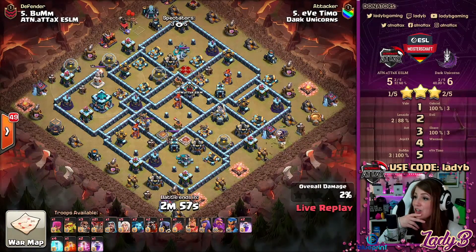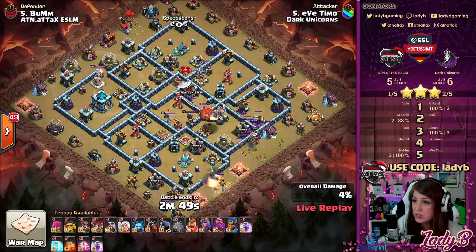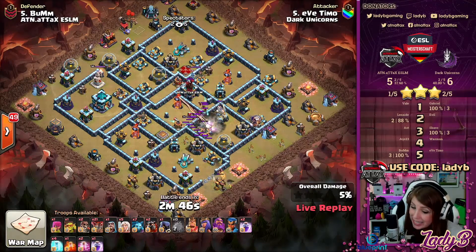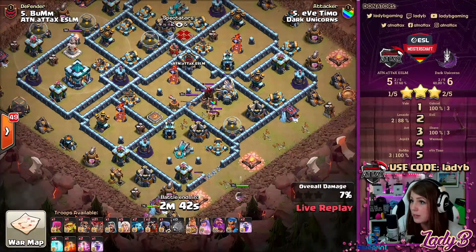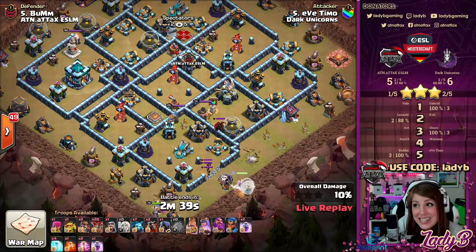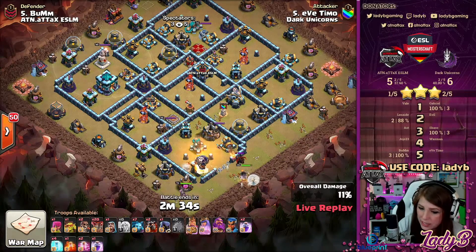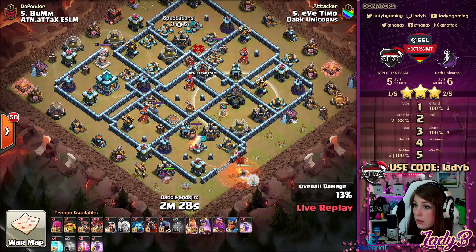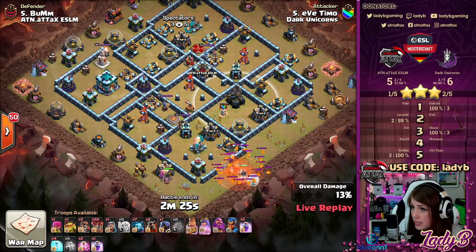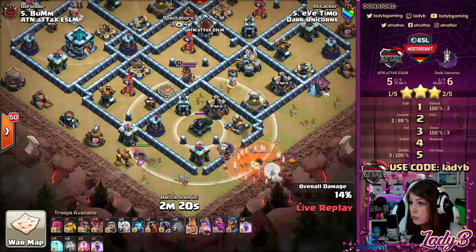At this point the Dark Unicorns hold a one-star lead — this is huge for them. Can they continue to secure that lead by picking up another three-star? At least a strong defense came in from Shazo. Let's see if Timo can capitalize. The Yeti Blimp comes in but does not take down the Eagle — it does lure the Clan Castle troops, but not the full value intended. The King helps navigate the path for the Queen, setting up the funnel and tanking for the Scattershot.